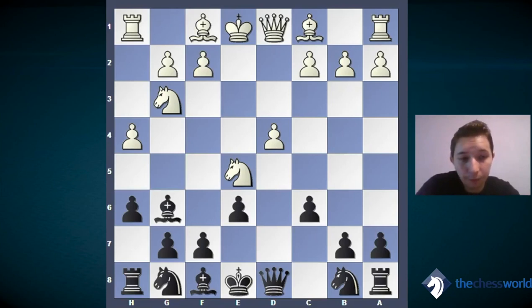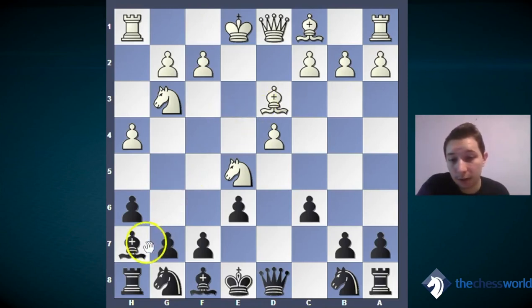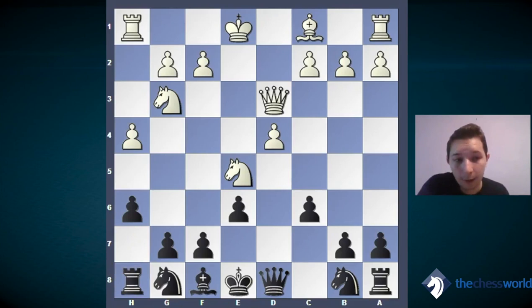After knight e5, we don't want to give up our bishop, so we go back to h7. After bishop h7, the best move for white is bishop d3. Our bishop on h7 is quite strong — we have this strong h7-b1 diagonal. White simply wants to trade bishops, so bishop d3 and we have to take there. Otherwise he takes on h7, rook takes h7 — that is bad. So we simply take on d3, queen takes, and now we want to displace or trade the strong knight on e5.